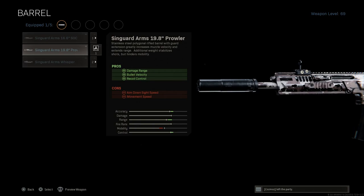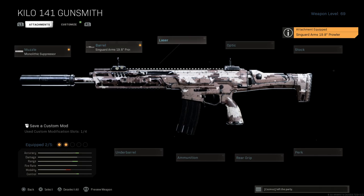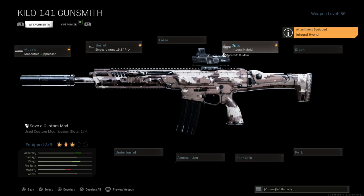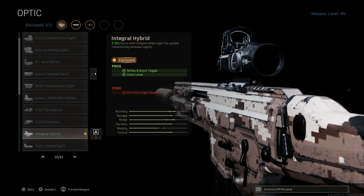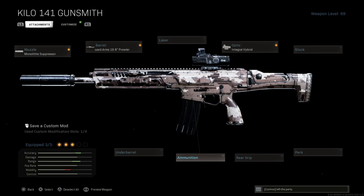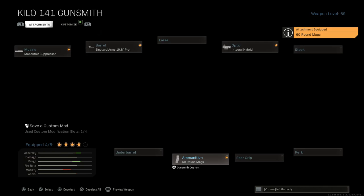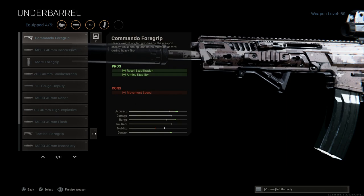For the barrel, we'll go with the 19.8 inch Prowler barrel, which gives us damage at range, increased bullet velocity, and recoil control. Cons are ADS speed and movement speed. For optics, it's personal preference — you can go true old school meta with the VLK, or I really enjoy the integral hybrid sight or the Leupold Hamr, which gives you that 3.25 scout optic with a top-mounted red dot or the Delta Point for medium to CQC engagements. For ammo, you'll want that 60-round casket magazine of the 5.56x45 NATO, doubling from 30 to 60 rounds.